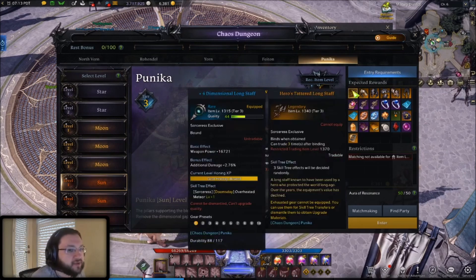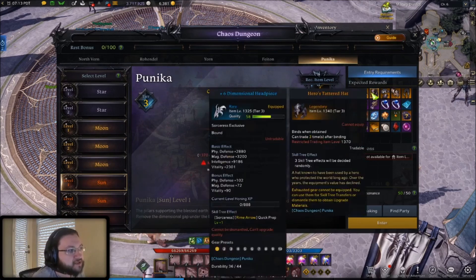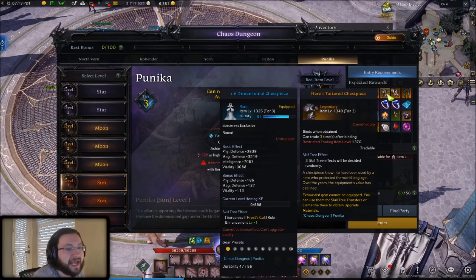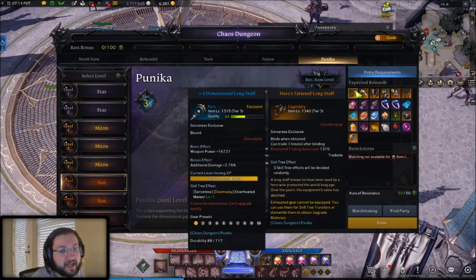I'll show you guys where to actually do that. The cost is going to depend on the gear as well as other factors, but these pieces of equipment are not actually equipment that you wear — they are simply for transferring skill effects from this item to the actual equipment you use. So you're not actually going to get legendary equipment from Chaos Dungeons because you can't wear this. You get this stuff and you want to be on the lookout for good tripod skill effects on these legendary drops, then transfer them over to your actual equipment. These are specifically for transferring tripod skill effects.